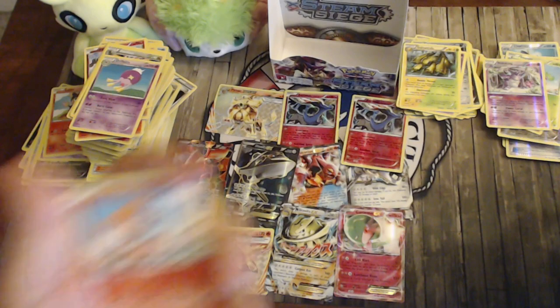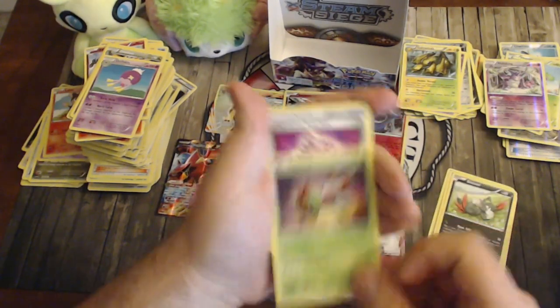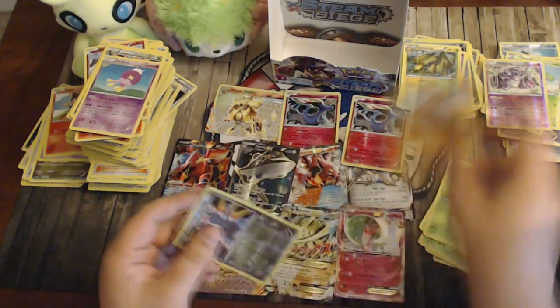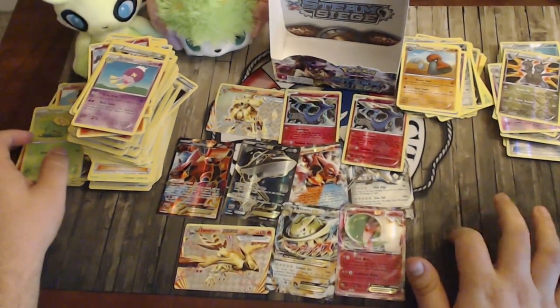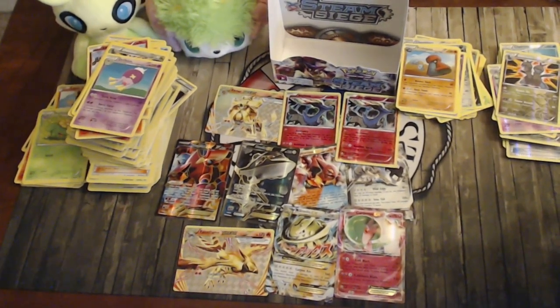Last pack: Chimchar, Nosepass, Litleo, Sneasel, Yanma, Poké Puff, Fletchinder, Skiploom, reverse Williams, and Probopass. No full art Sycamore, no Zygarde BREAK, no Yveltal BREAK. Final count: six EXes — two full art Volcanion, one regular Volcanion, two Steelix EX and one Mega Steelix — two BREAKs — Pyroar BREAK and Talonflame BREAK — and two Xerneas hollows. Missing the big three BREAKs from the set.